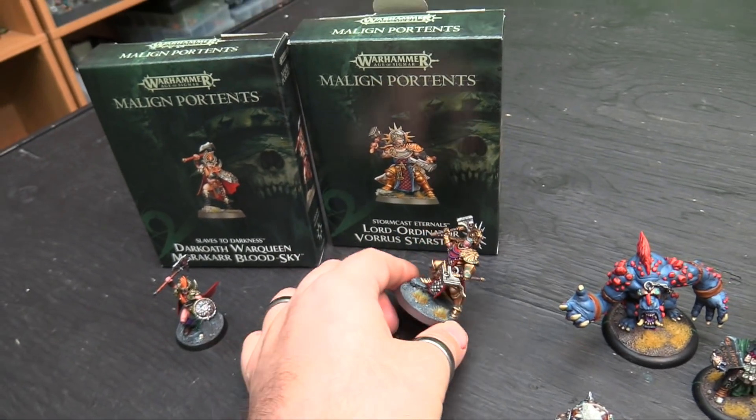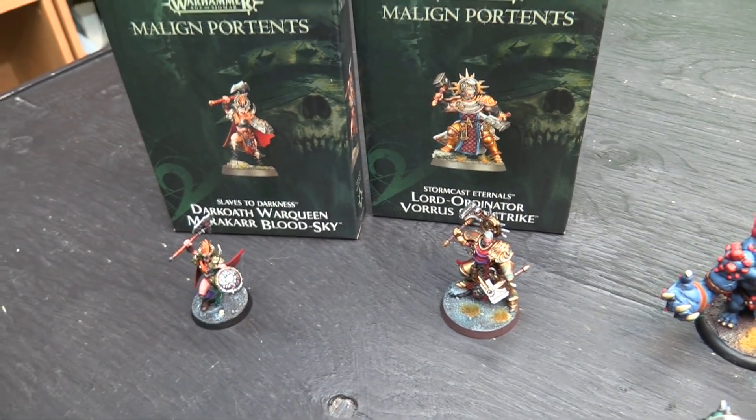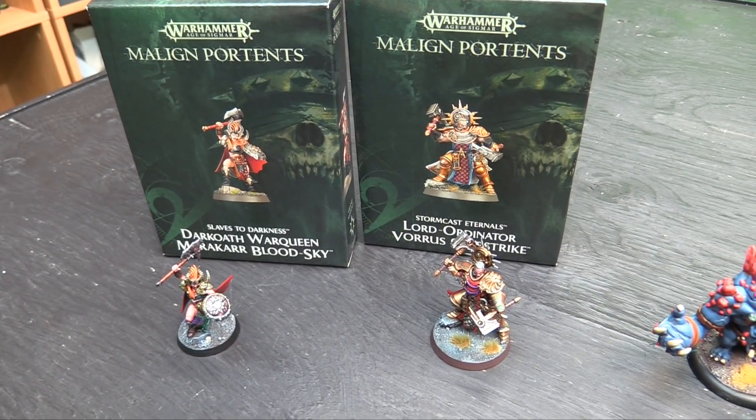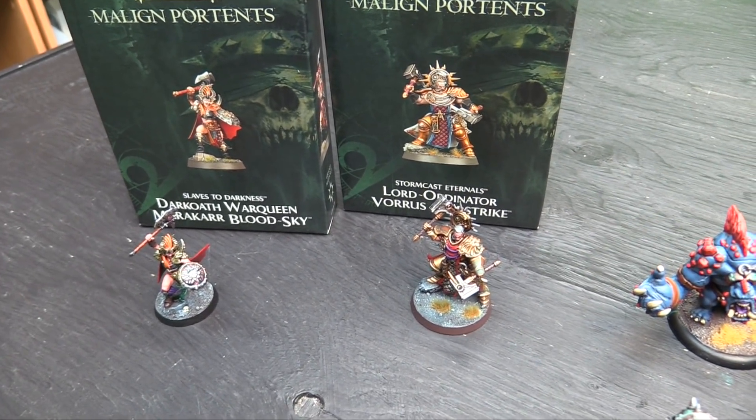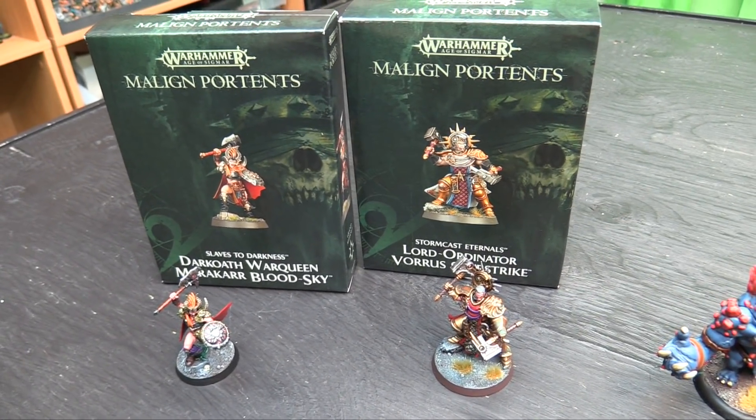They're also the guys who build that piece of scenery — the old watchtower with the telescope on it — that's coming back for Malign Portents. That's his little observatory — they build one of those things so that the Duardin work gangs can go and build stuff up.